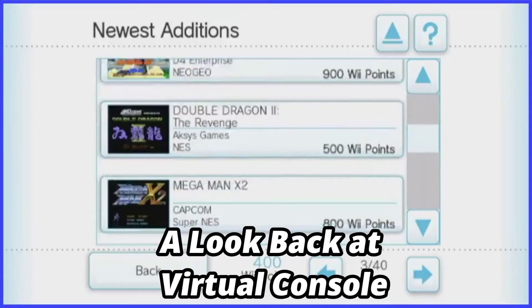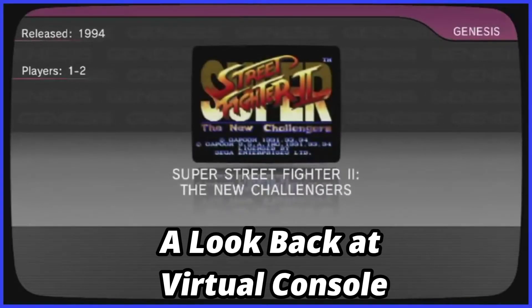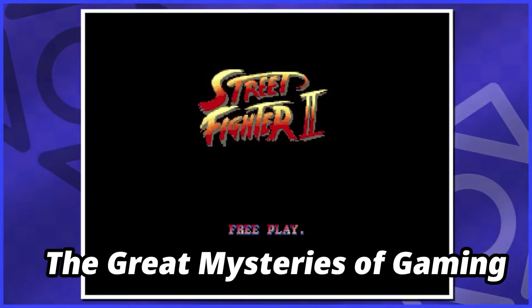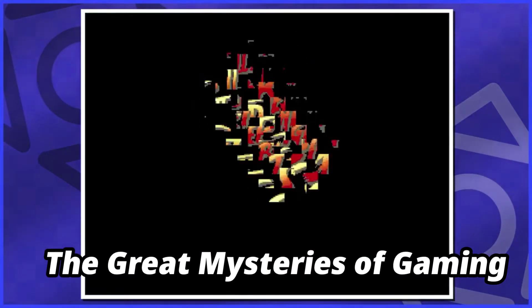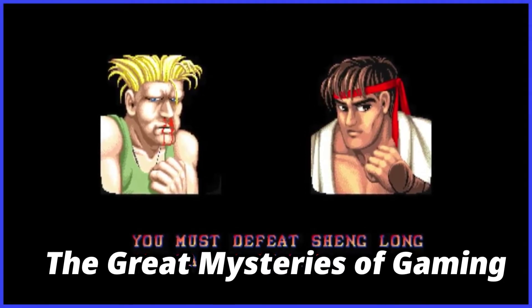The Final Fight games, Yoshi's Cookie, a few of the Street Fighters, adding online play to Super Street Fighter 2 on the Sega Genesis — I still get chills whenever I hear that. A lot of these mysteries are formed by what fans want to see, or what the game says and just never elaborates on. In Street Fighter 2, Ryu says the infamous phrase: 'You must defeat Shang Long to stand a chance.'